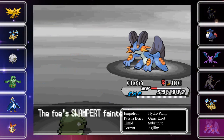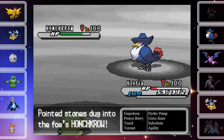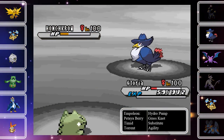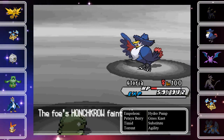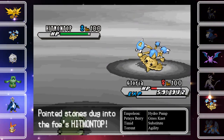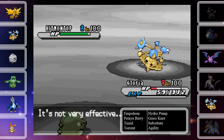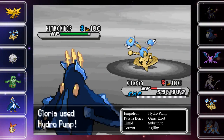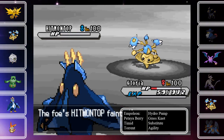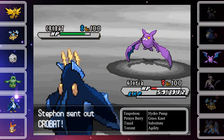I am just tearing through his team with Empoleon, completely destroying everything in my path. This is a confusing move — I don't know why he didn't go for Sucker Punch here, or why he didn't send out Hitmontop and go for Sucker Punch, considering he's already got prior damage off my Substitute. Right here he goes for Sucker Punch with Hitmontop, but it seems like he should have done that before and then gone into Honchkrow and Sucker Punched again. I don't know what he was thinking there, but that would have been the optimal play. So I take out his Honchkrow and his Hitmontop, and all that's left on his team is Crobat.